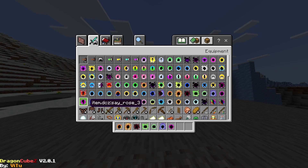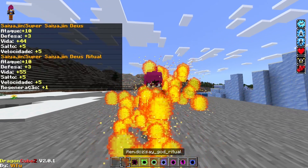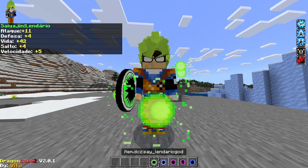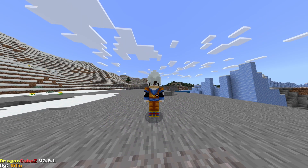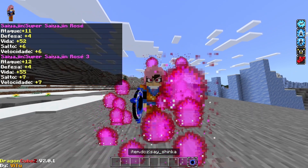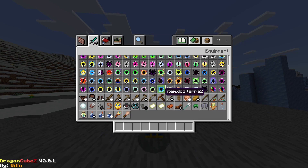Then we have more Saiyan forms: Saiyan God, God Ritual, Hakkai, Legendary, Legendary God, Master Alfred 6, Rose, Rose 3, and Shinkah — which I didn't know of yours.